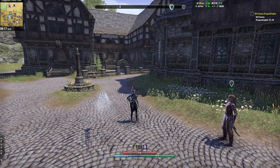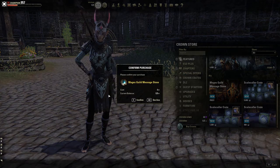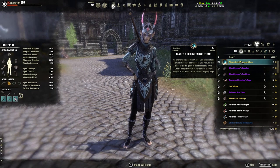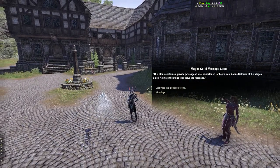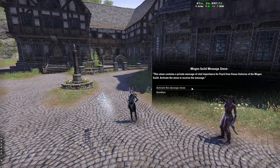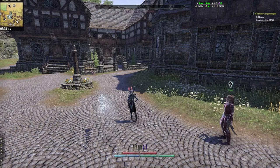What you need to do in order to start this quest is go to the Crown Store, and there should be a free item there — the Mage's Guild Message Stone. You get that and then use it. It looks kind of cool. An enchanted stone from Vanus Galerion. I know a lot of people don't like him because they say he's arrogant, but I like him. This stone contains a private message of vital importance from Vanus Galerion of the Mage's Guild. Activate the stone to receive the message.